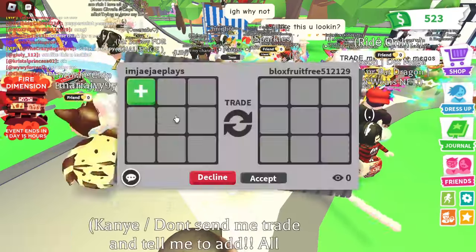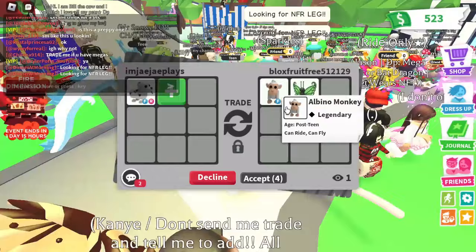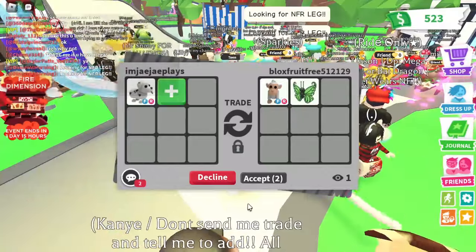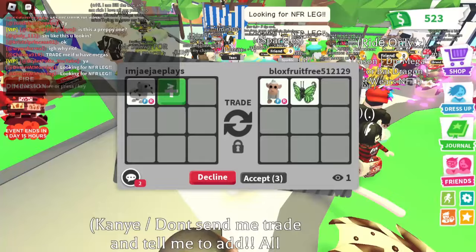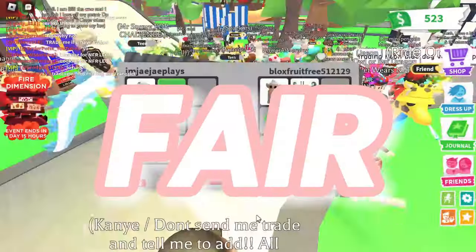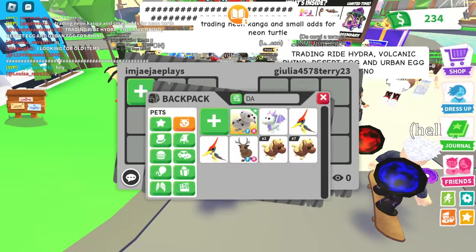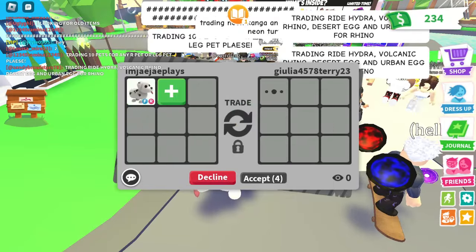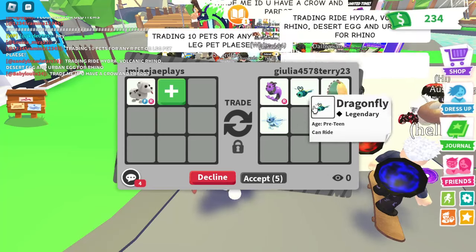For our next trade we're getting offered a fly ride Albino Monkey and a Green Butterfly. This trade is actually fair — the Dalmatian and the Albino Monkey have the same value, so that trade is equal.